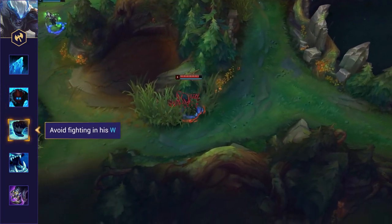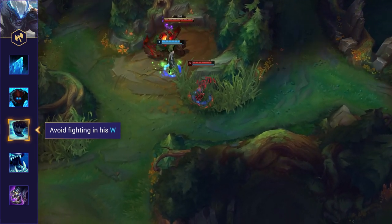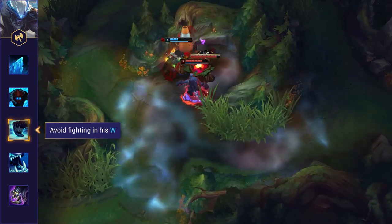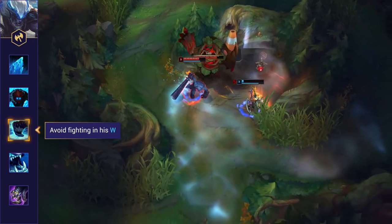Avoid fighting in his W. Trundle's W gives him increased healing, movement speed, and a ton of attack speed. Fighting him in it gives him a significant advantage, and particularly in the early game where he's powerful in duels and has a longer cooldown, you should try to drag him out of it before looking to go toe to toe.